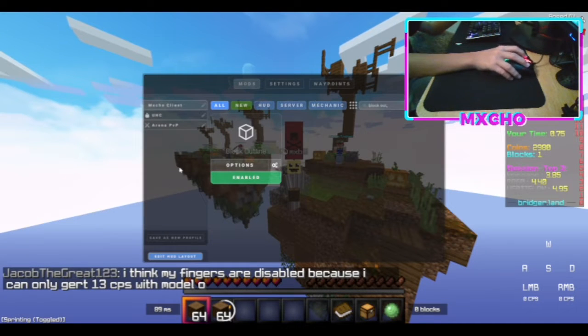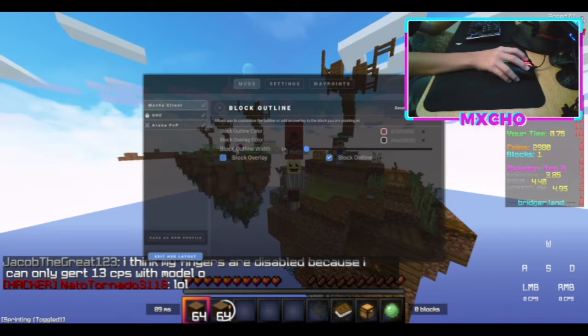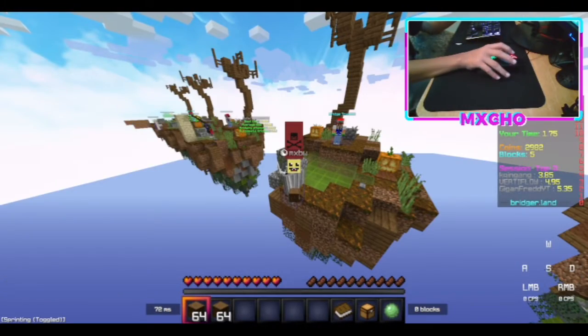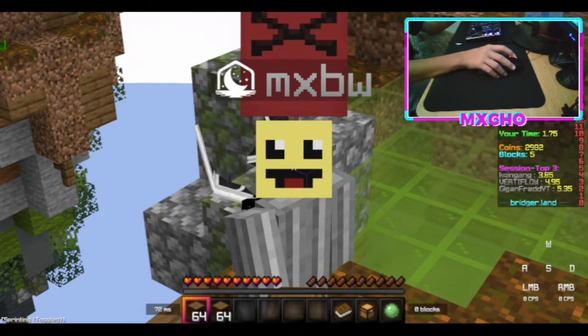You want to be on Lunar Client and you want to have block outline on. This helps you see the edge of the block so you are able to aim. Your aim should be right on the red line. Also, if you have a mouse that can drag click but you don't know how to drag click, I already have a tutorial on my page — the link will be in the description.